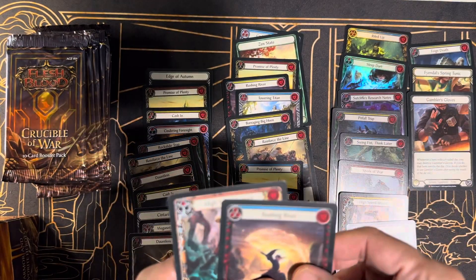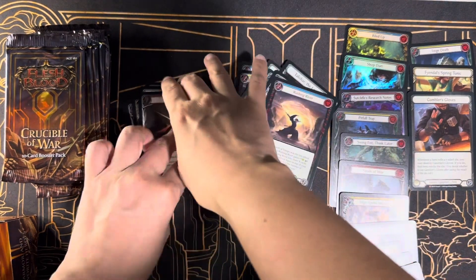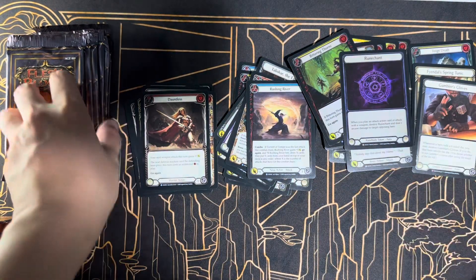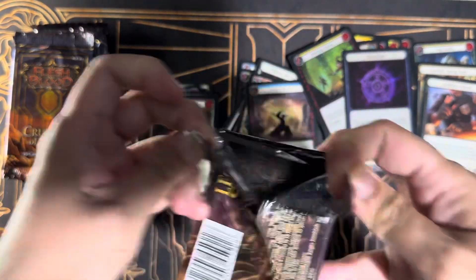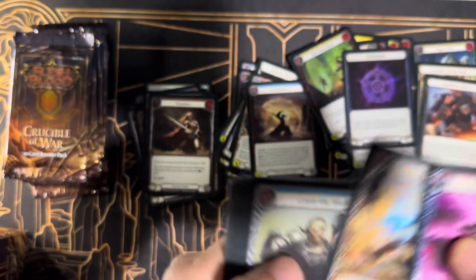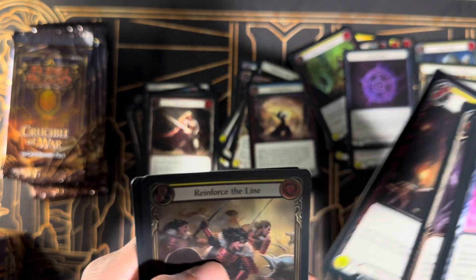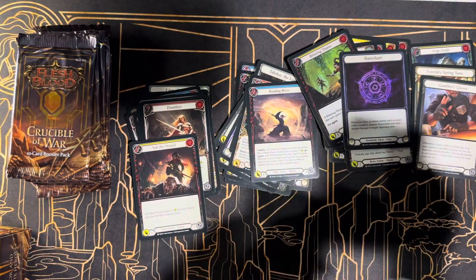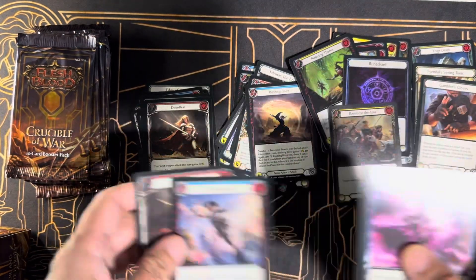Rushing River and High Speed Impact — I'll roll these up since we're running out of space. I don't think we've seen other Majestics yet, but I'm glad our cold foil is a Majestic. How about Snap Dragon Scalers — is it from this set? Maybe. Push Forward, Out for Blood, another Salt the Wound — not foil this time — Reinforce the Line, Reinforce the Line rainbow foil, Crane Dance, and Dauntless.